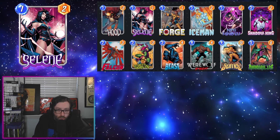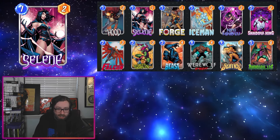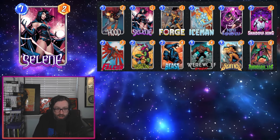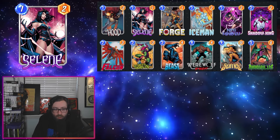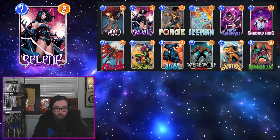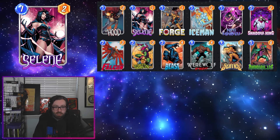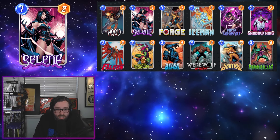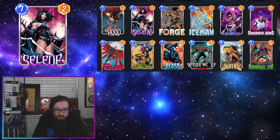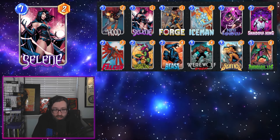Then we have the Selene buff. Selene got buffed going from negative one power to two power — that is a huge power increase. Selene was a very bad card; she wasn't even making the cut in Annihilist lists. In the patch notes they pretty much said that when they designed her they wanted her to combo with Widow and Viper, but both those cards have been adjusted, making Selene really bad. The way I think she's going to work is in a bounce Annihilist deck. Now you have more incentive to play this card because it's not actively taking power away from your side in games where you don't get your Annihilist, and it helps you get negative power on things like Hood and Green Goblin to send over to the opponent.